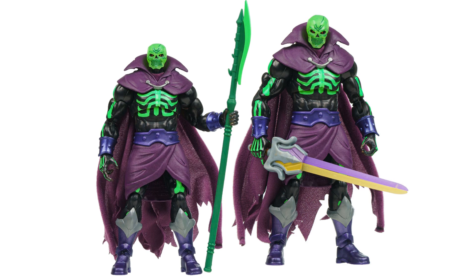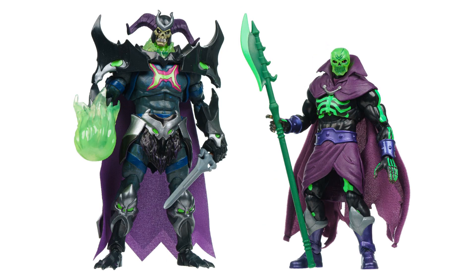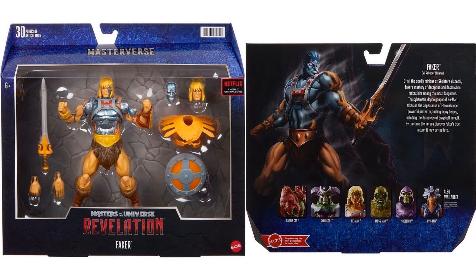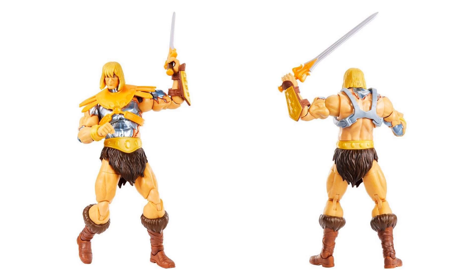These aren't in scale — just two separate images. Here's a nice comparison of Scareglow to Scarecrow in this line, and to Skele-God. Next we have another deluxe figure, Faker, with three different head sculpts. You can switch off the armor, and he has the shield, sword, and hands. You see that He-Man-looking face, but there's also the metal face, the arm looking like the flesh is ripping off, and so is the chest. Got a sword.